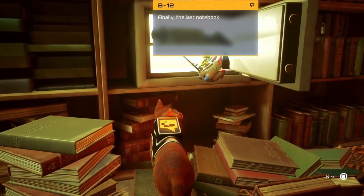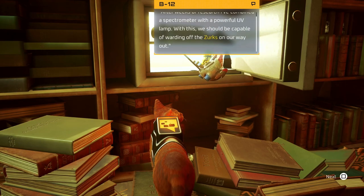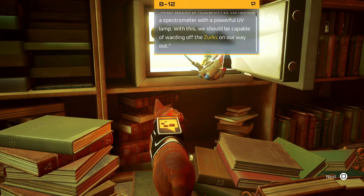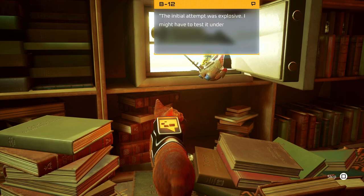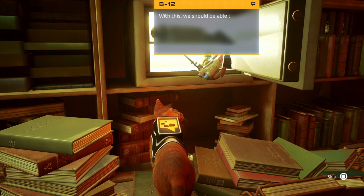We found them all — finally the last notebook. This one seems to belong to someone named Doc. 'After weeks of research I combined a spectrometer with a powerful UV lamp. With this we should be capable of warding off the zerks on our way out. The initial attempt was explosive — I might have to test it under real conditions.' There's also a note in this book: 'I found the design flaw in the transceiver, but I think I figured out how to fix it. Here's the equation.' With this we should be able to help Momo repair the transceiver. If it can communicate with the upper levels, that could be our way up — let's show them what we found.